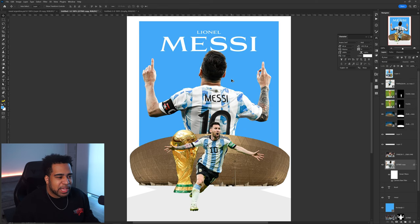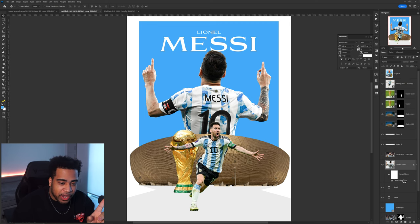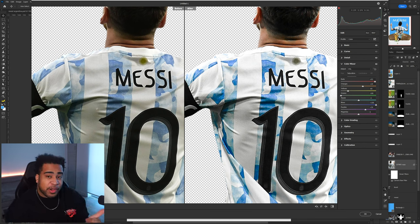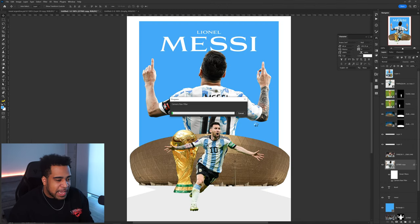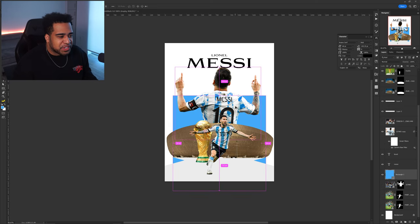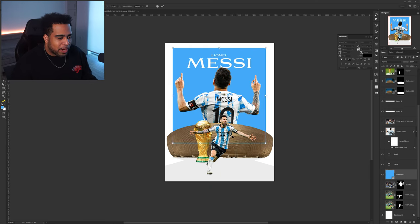One thing I know for certain is we need to go into the photos and color correct them, because it's just not working right now. And boom — it looks way better. The trick is when you go into Hue/Saturation and lower the colors that don't look pleasing. I took out the yellows, took out the greens, and upped the blues — that way it looks a lot cleaner overall.